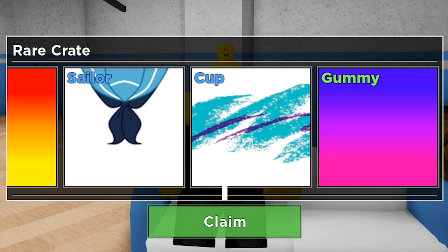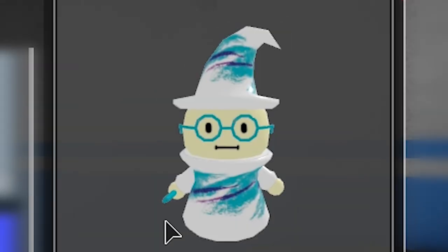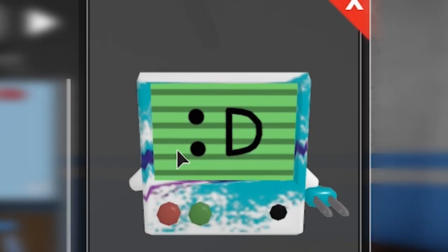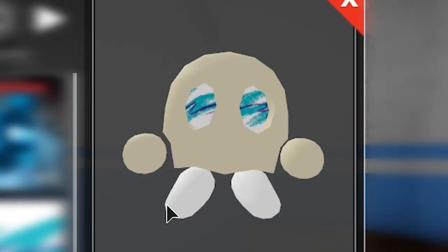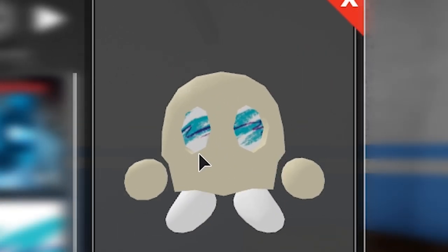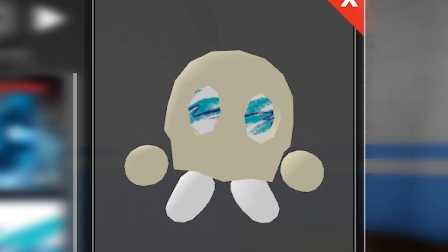So close to the sailor one, but we got Cup. I was wondering what Cup was about because it looks weird. On Voka, what I don't like is that the pattern also repeats on the hair. On the wizard it doesn't look too bad, just not really my style — it's really stylized. Maybe on Fracture it looks okay. Sometimes you get skins that you don't like — deal with it. Next crate.